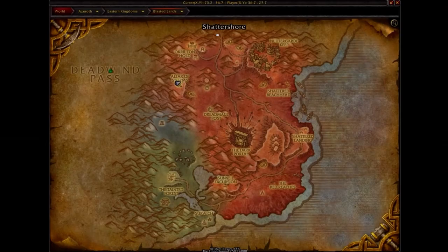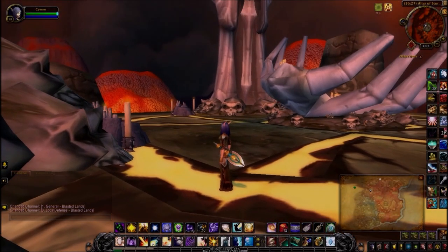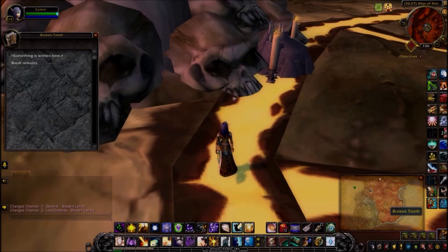The next clue is back in the Blasted Lands where the Altar of Storms is. The item is the broken tooth right in front of this gull's head to the right. Brash remains.